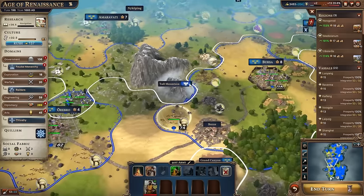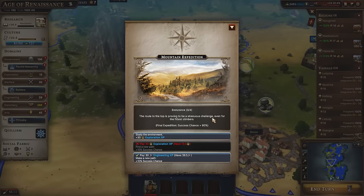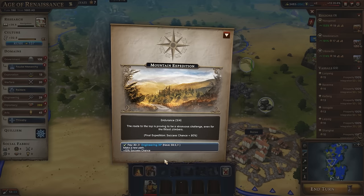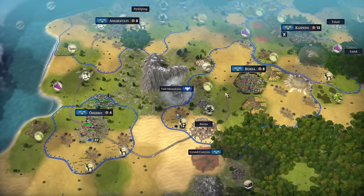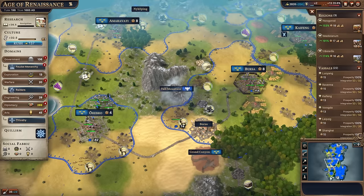I have an explorer in the Age of Renaissance — you can do expeditions to natural wonders a second time. I'm doing an expedition at a tall mountain with an 80% success chance. I'm going to spend 30 engineering XP to make a new path up the mountain and increase my success chance by 10%, so next turn it'll be 90%. Hopefully we don't get X-commed on that one.